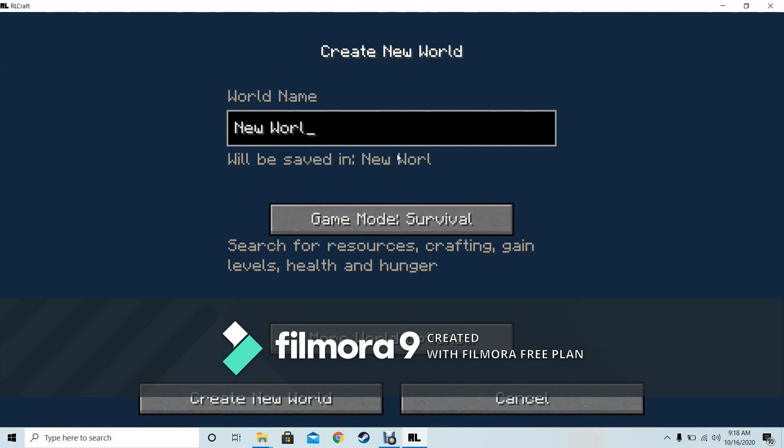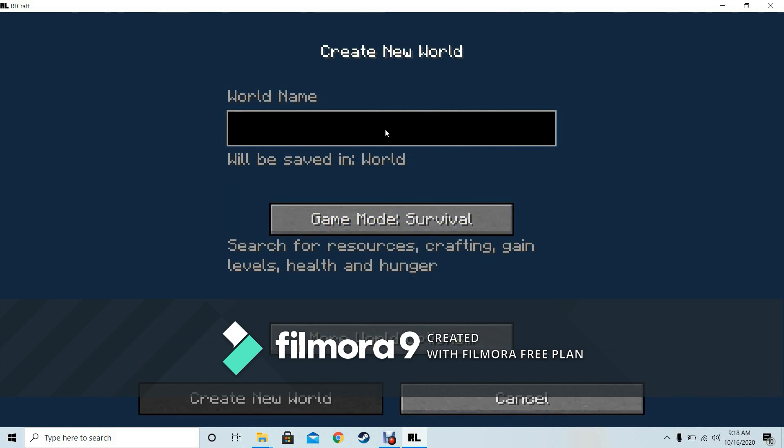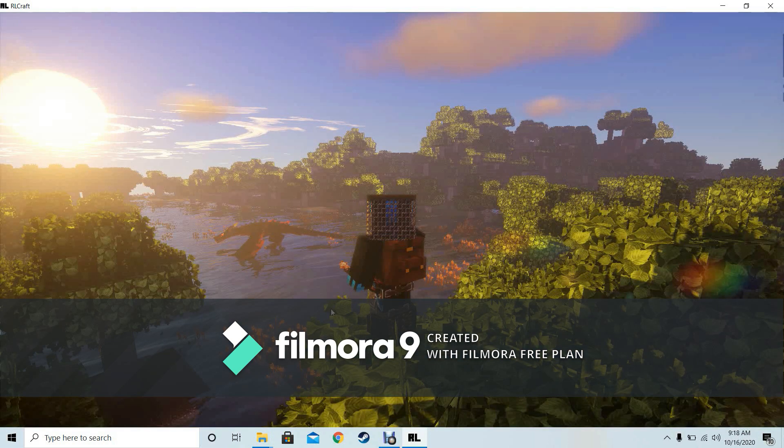To make a new world, use the normal options just like in the base game. Give your world a name — something like 'I'm Dead' — and click create new world. You should get an amazing loading screen with a dragon in the background and a character on screen, then loading world and building terrain with the trees generating.